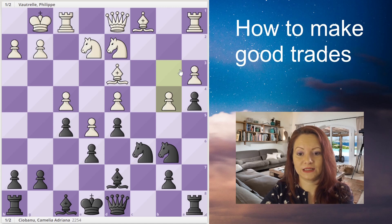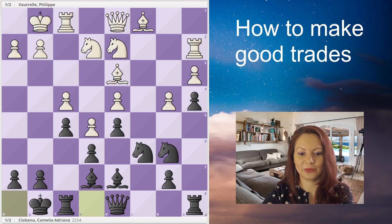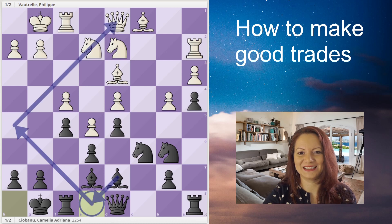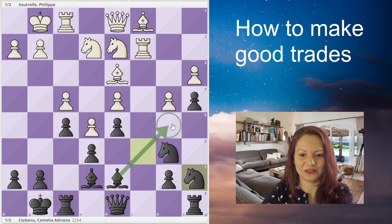White has now controlled the a5 square so I can't bring my knight in there. I need another idea, but before focusing on trading that bishop, I will first castle. I develop my bishop and castle — and do you know why? Because I need the e8 square. Some of you might think I'd like to develop my bishop on the kingside, and that could be an idea, but actually I need the a8 square for the queen. He's bringing the rook to the open file.